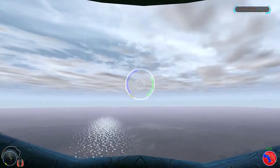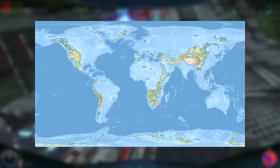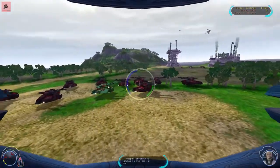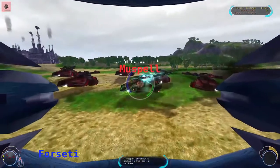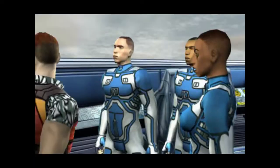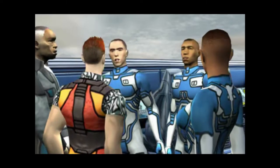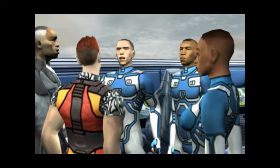Taking place on the fictional planet of Ilium, greenhouse gases have caused the ice caps to melt and flood most of the planet. Fighting over the planet's few remaining patches of land are the Forseti and Muspell Empires. The game's plot is incredibly alien and hard to connect with — there's zero mention of Earth or the year — but you don't play Battle Engine Aquila for the story.